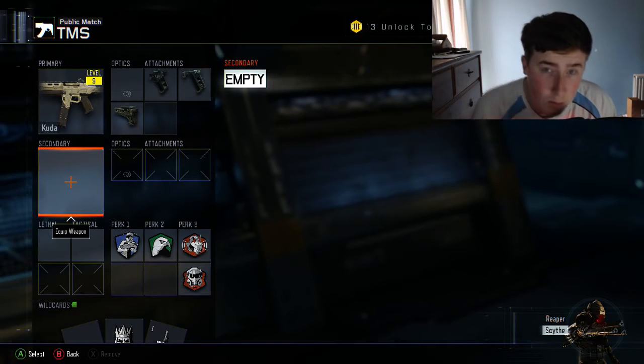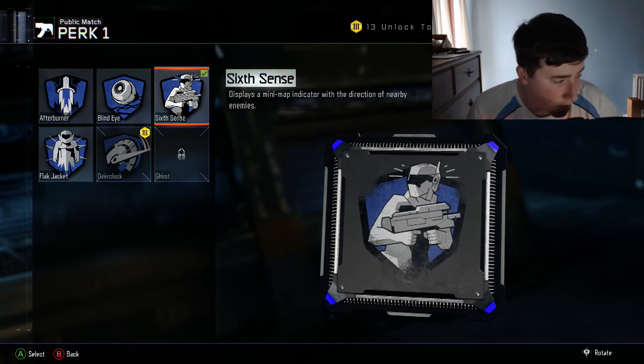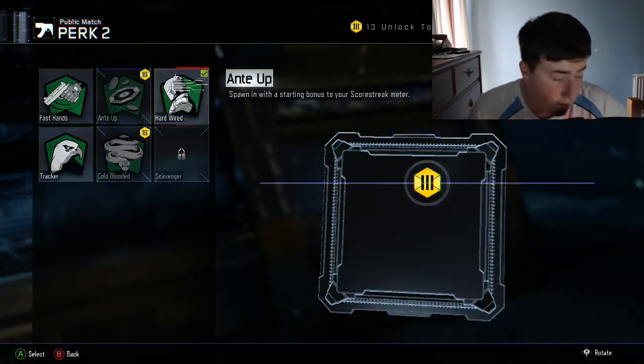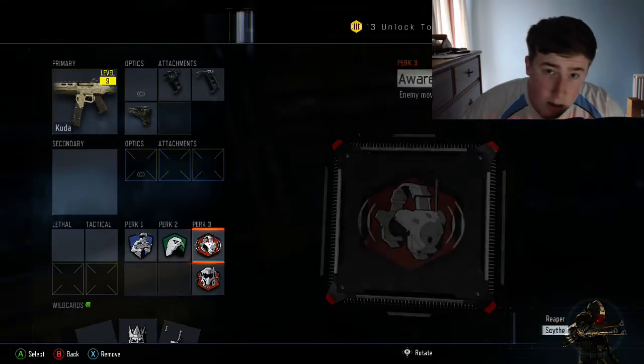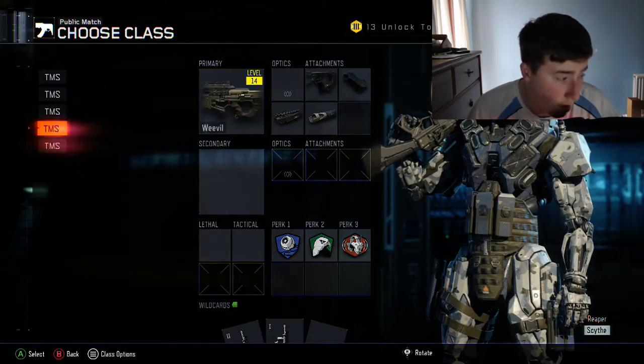My PC will be ready for Friday, just so you know if you didn't watch the last video. Personally you can use any perks you want — this is just my personal opinion — but I think they're the best perks for a submachine gun. It's your personal choice. As for the Weevil, I'm quite a high rank on it — I've been using it a lot.